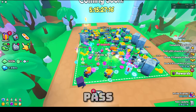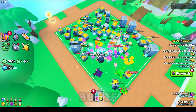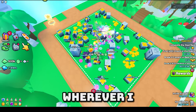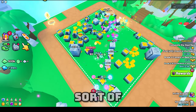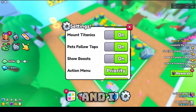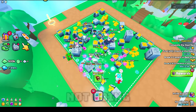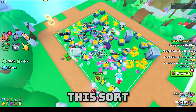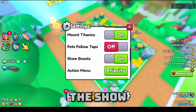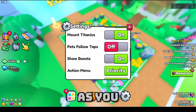Pets Follow Taps — if you guys have the auto farm game pass it's not going to really work, but if I go to random parts here, as you can see my pets are following wherever I click, going into those vaults. But if I turn this off and click in this area, they're not actually following.